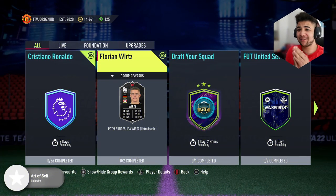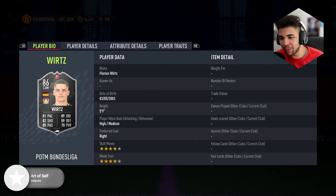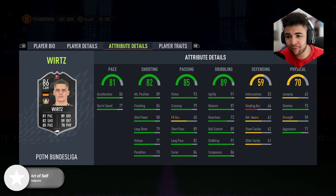Right then guys, welcome back to the video. As you guys can see, the card has just dropped in FIFA 22. The card looks okay — it looks decent for a Bundesliga team with the 87 agility, 87 balance, 89 driven, 89 ball control, and the 84 finishing.